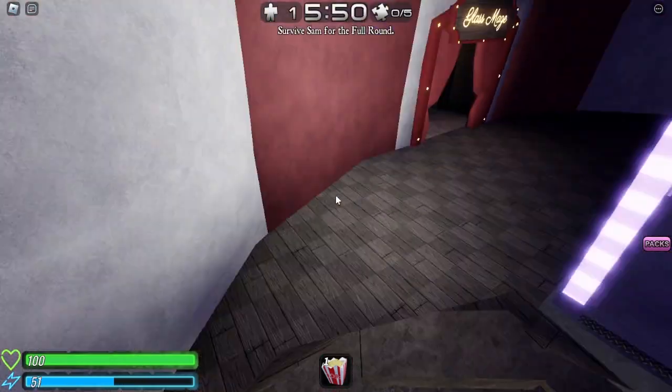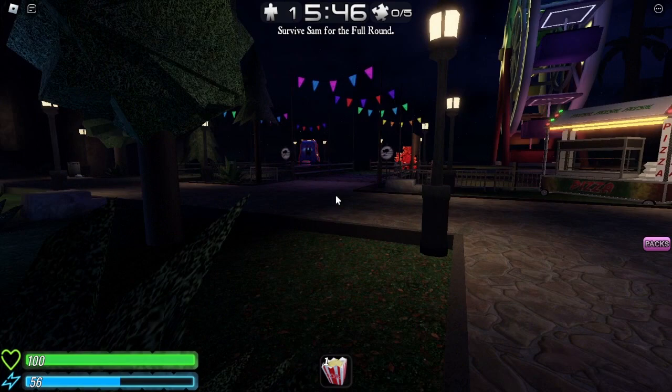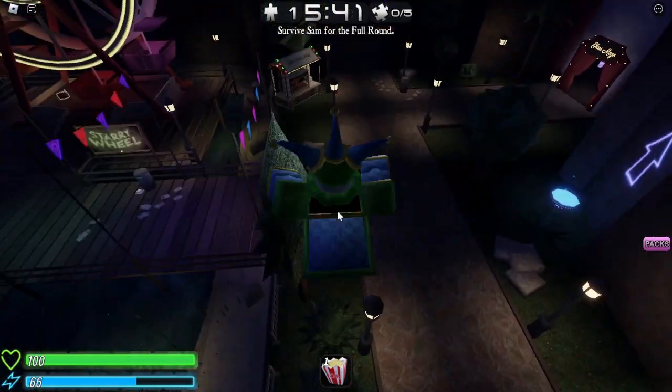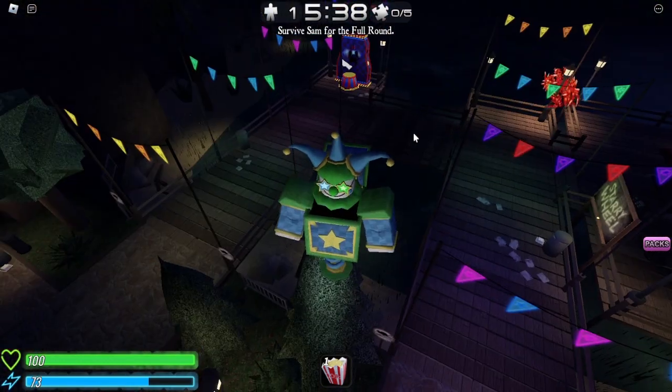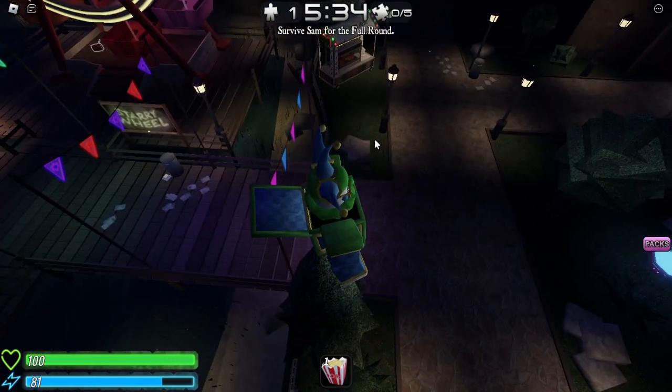First thing you guys want to do is go to the dock where bear spawns, because that's where he spawns. What you want to do is just wait for him to spawn. He starts to run away from you, but you got to catch him before he goes away. So we're just gonna wait around right here and wait for him to spawn. Let me just keep looking around here.